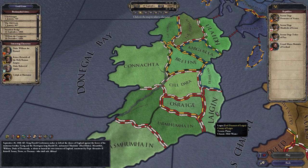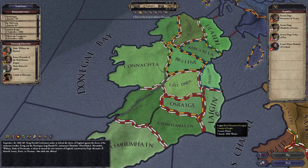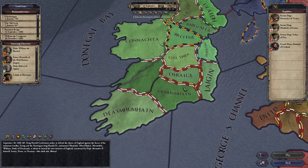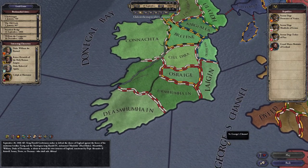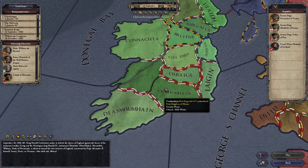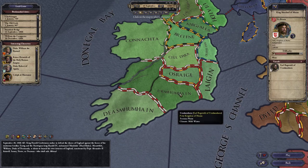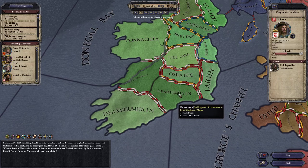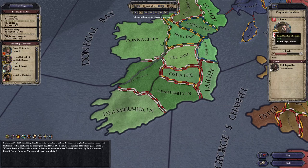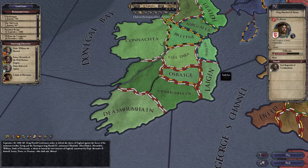Ireland is the most easy region to start in. You're not going to be attacked by powerful neighbours because there are mostly fractured neighbours near you. So we're going to click on this little entity over here — it's the Duke of Mumu, or however you're supposed to pronounce that. We see a character here; this is the character we are going to play. He is of a certain dynasty, which does not really matter.